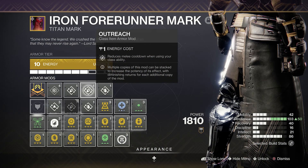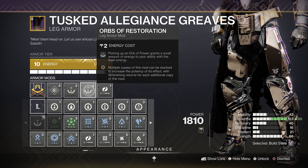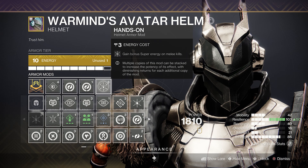Outreach and Bomber will grant melee and grenade energy respectively on collecting orbs of power, and Orbs of Restoration will grant your lowest ability energy too. Melee Kickstart is a fun mod to pair with Doom Fangs for more Shield Throw melees, with Void Siphon and Hands-On going somewhere to get in faster supers.